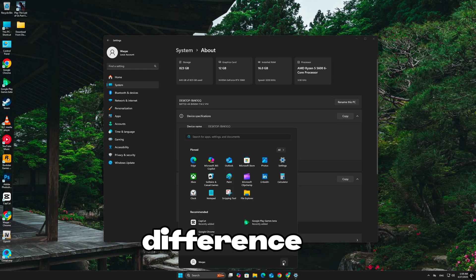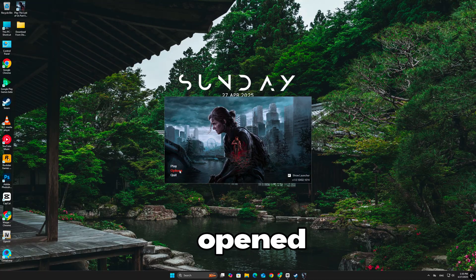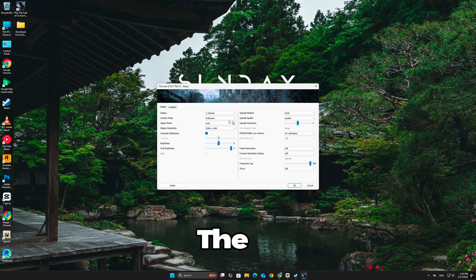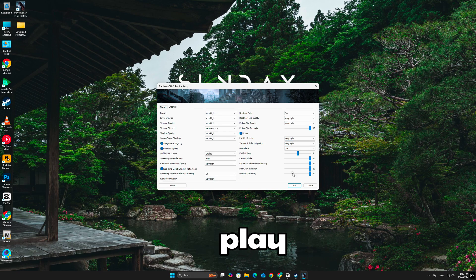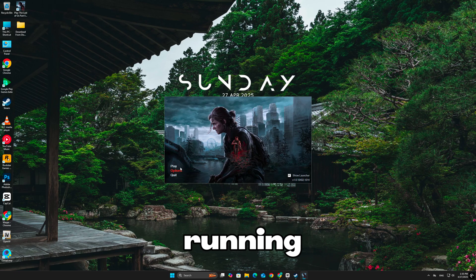I also disabled virtual memory completely from my C drive and other drives. After doing that, I restarted my PC. The difference was insane. Suddenly everything felt smoother. Chrome opened instantly. CapCut editing felt way faster. And most importantly, The Last of Us finally stopped crashing. Not only that, I was able to play it on high settings with no memory errors, no freezing, nothing. It was running buttery smooth, just like it should on a 12 gigabyte RTX 3060.